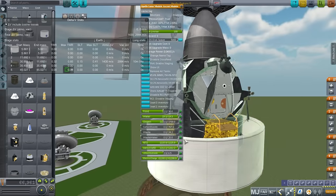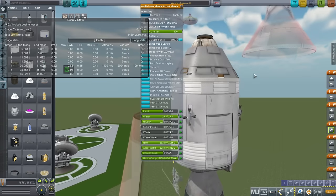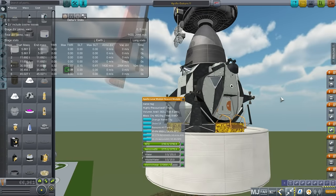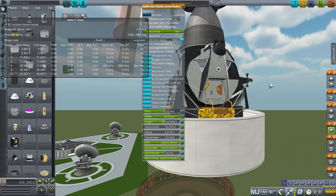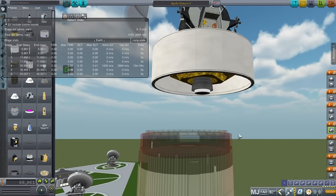The delta V readout isn't showing properly because of the staging configuration — it's pretending the lunar module is carrying the command and service module. The proper delta V for the descent module for descending on the moon is 2,600 meters per second. The ascent stage had 2,200. In both cases this was quite generous, which was a good deal because in Apollo 11, Neil Armstrong spent about a minute hovering trying to find a good landing spot, afforded by that 2,600 m/s descent delta V.